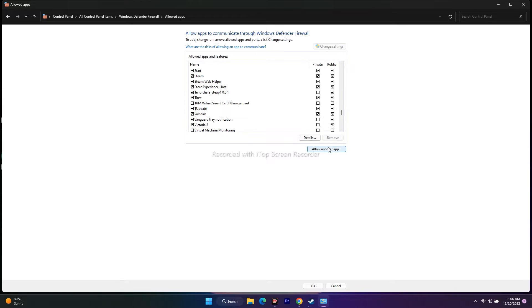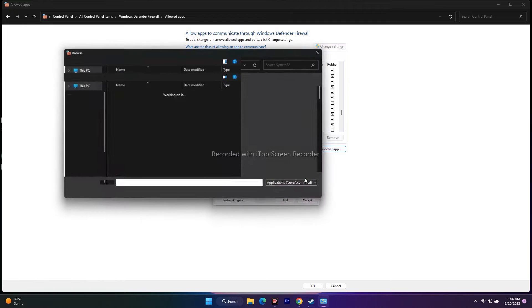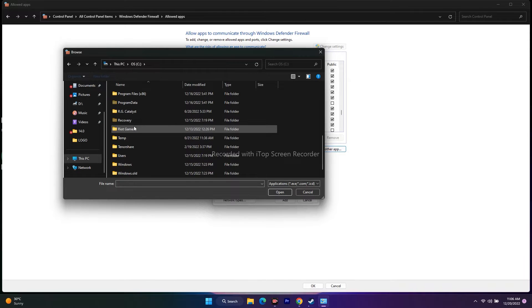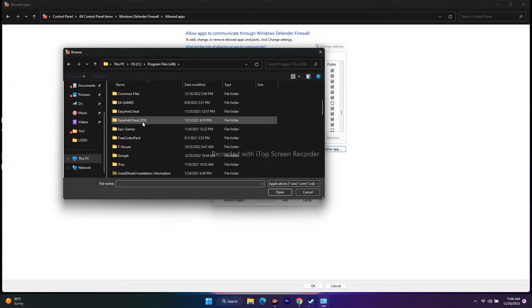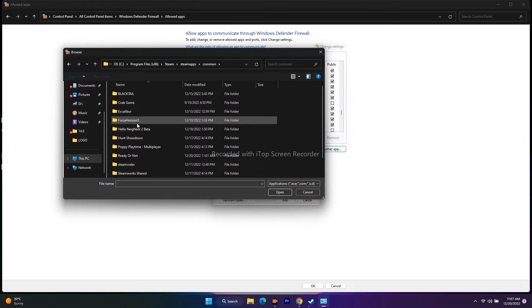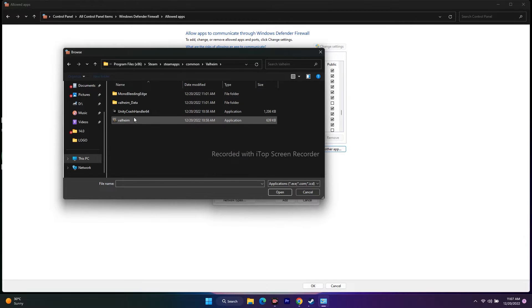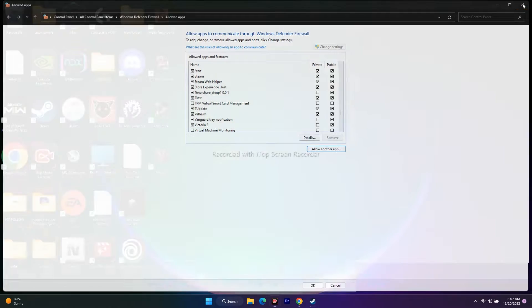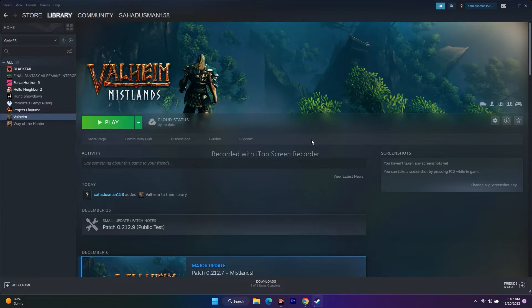If Valorant is not added, click on 'Allow another app,' then Browse. Go to This PC, navigate to the installation folder: Local Disk C, Program Files (x86), Steam, SteamApps, Common, then Valorant. Add it. If it's already added you'll get an error message. Once added, close everything, go back to Steam, and try to open the game.